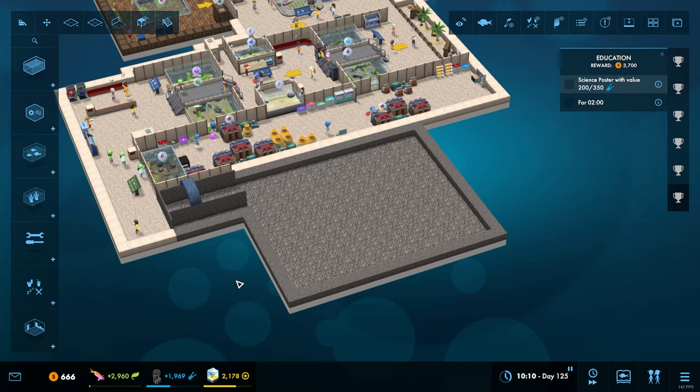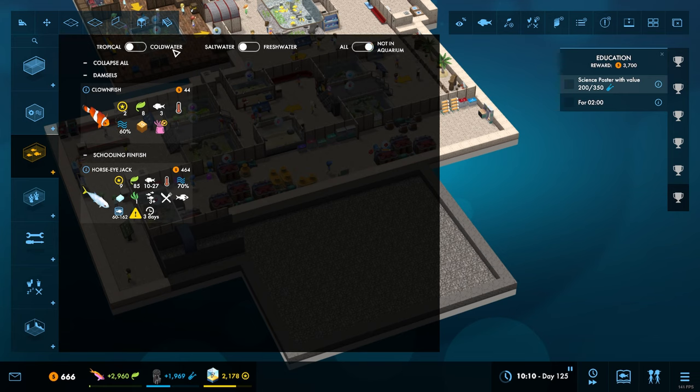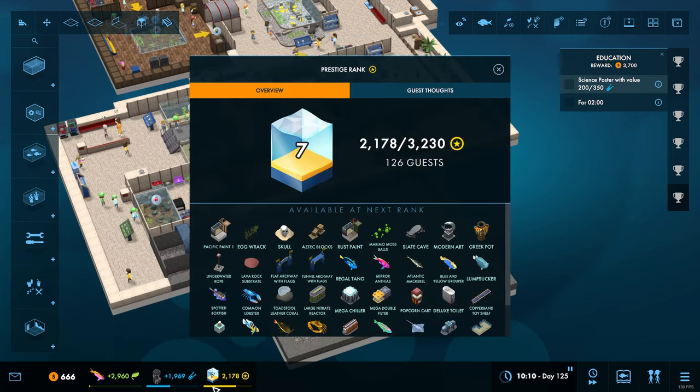Honestly, I'm kind of just winging it because I've never really gone crazy deep in this game. I don't know exactly how many fish we've yet to see or how many ranks there are. I don't actually know how big this big build is going to get, but it's going to be pretty large. One downside is that if we're going to do the pirate cove here, we kind of need to unlock some more fish.